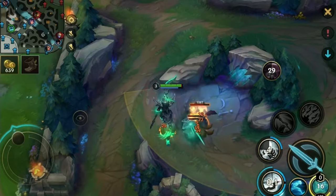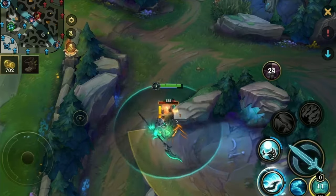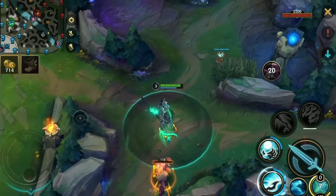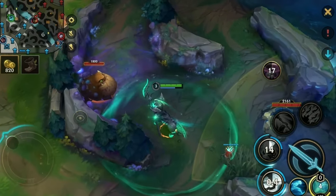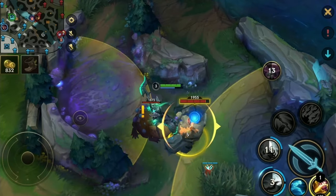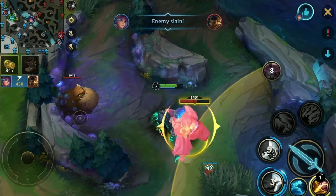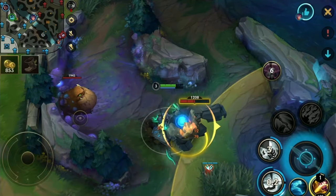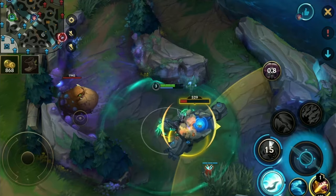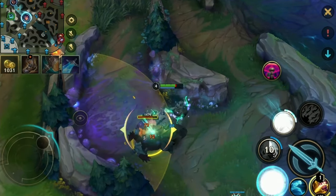You use your second ability to leash the blue buff and gromp together. If you play it a little bit better, you can actually do both at the same time. Even if you mess up, you don't lose anything as long as you only reset one — but if you don't mess up, you save so much time.